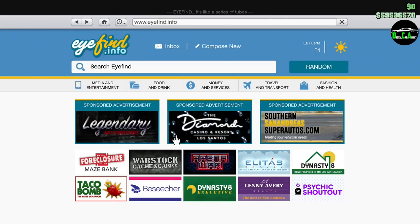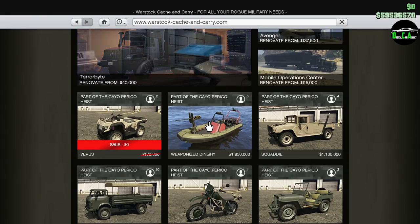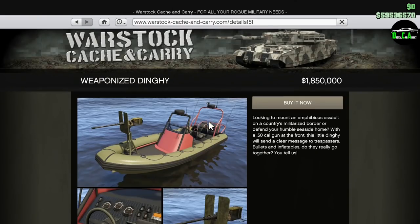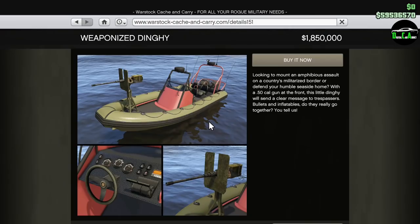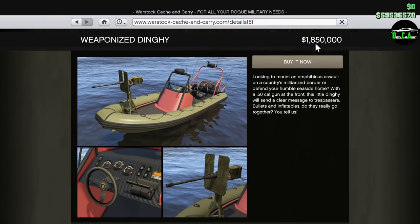What is up, Karatiks? Welcome back to the Cayo Perico Heist Update. In this video, we're taking a look at the brand new weaponized dinghy that released today, February 25th, 2021, at about 4:30am Eastern Time. This is officially pretty much the last drip feed vehicle of the update.